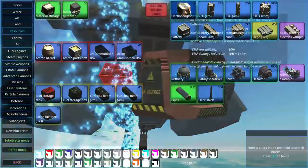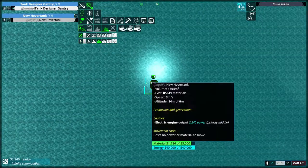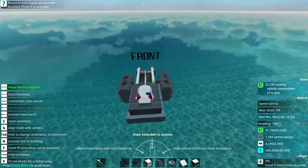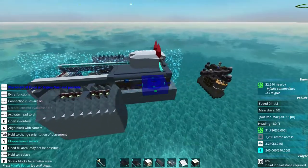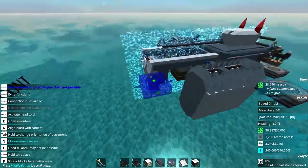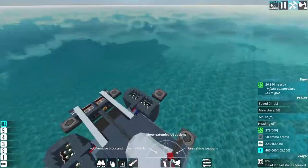To start with, I'm going to plop down an electric engine with just enough batteries to give us some power. It doesn't necessarily mean it's going to be electric engine powered — I just want to get an estimate of exactly how much engine power I need before I start building a real engine. So I'm going to go around and place down six of these big jet engines: two for roll, two for front pitch, two for back pitch.